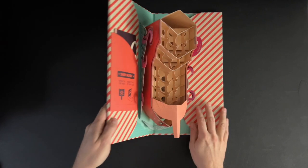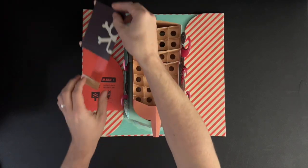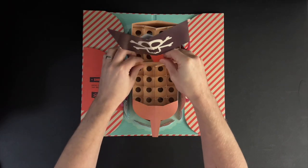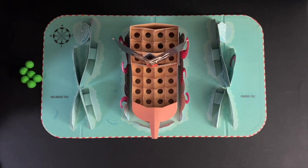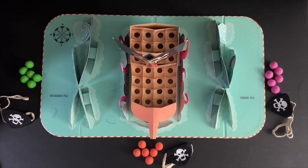Start the setup by placing the game board in the middle of the players. Place the bow into the ship. Each player will get six felt cannonballs of the same color and an eyepatch.